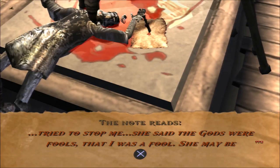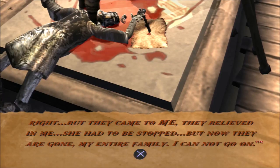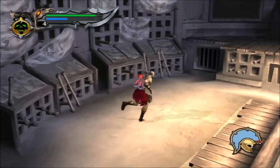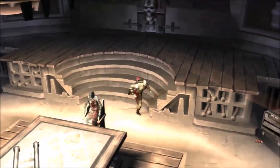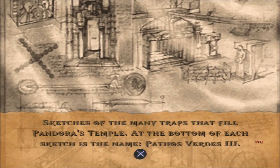She tried to stop me — said the gods were fools, that I was a fool. She may be right. But they came to me, they believed in me. She had to be stopped. But now they are gone — my entire family. I cannot go on. They didn't actually say it was him. You finally made it to him. This is where he died. Sketches of many traps that fill Pandora's temple — at the bottom of each sketch is the name Pathos Verdes III.